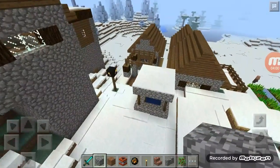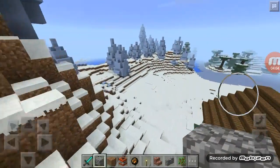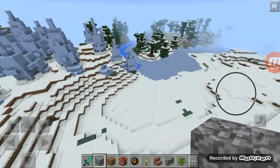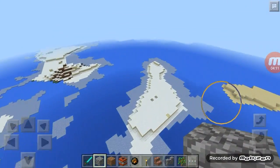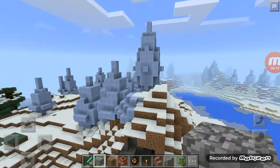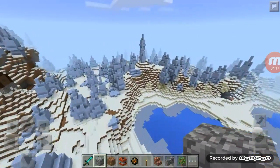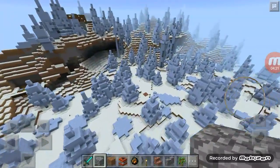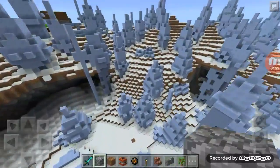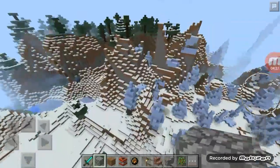Let's look for any more cool stuff. I don't really see any more, so this is the end of the ice spikes. Wow, there's a lot of them. That's so much to just find on a regular MCPE seed. Wow, yeah, that's huge.